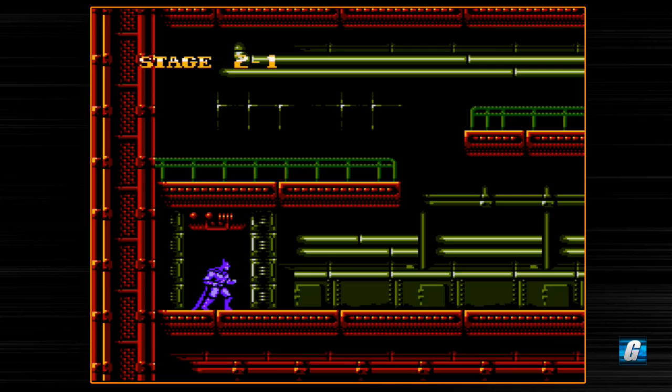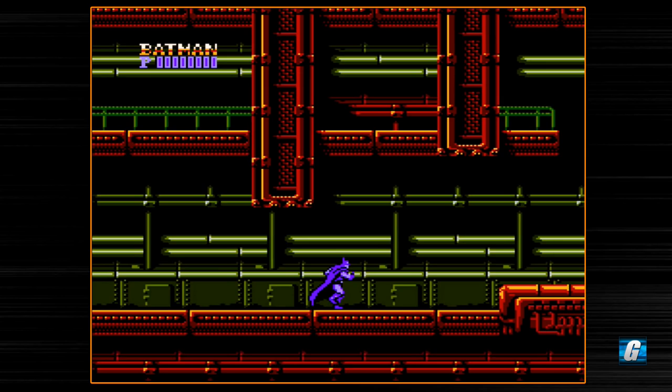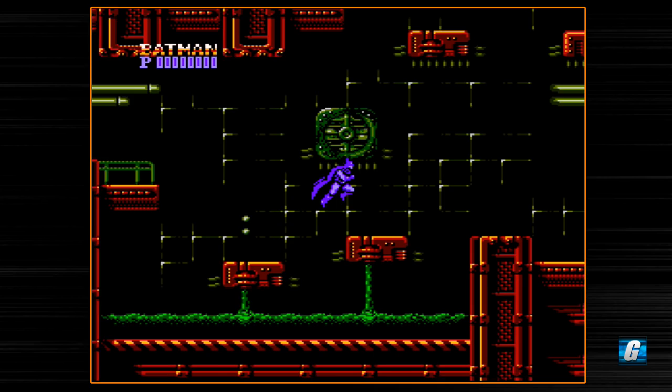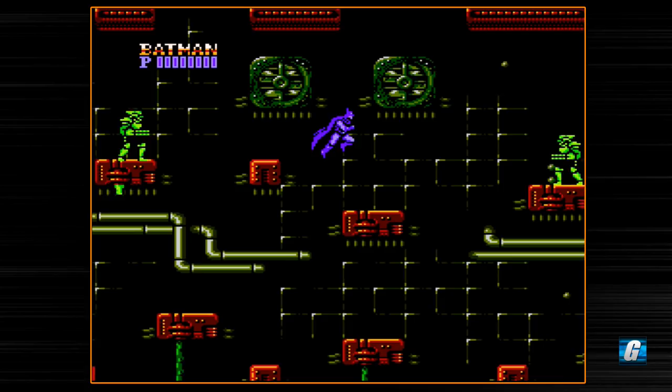Alright, on to stage two. We're going to be doing a lot of punching on this level. You'll notice that enemies can also drop hearts, and you'll also see bee icons. Here's a little shortcut right here — normally you're supposed to go all the way over to the right, but it's actually kind of unnecessary; you can just take that little shortcut there using your wall jump.